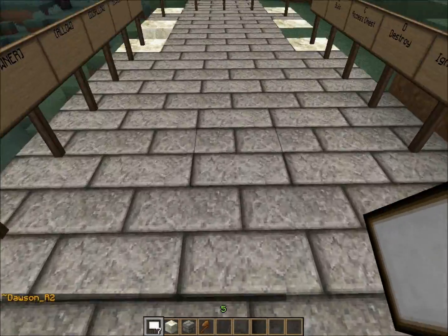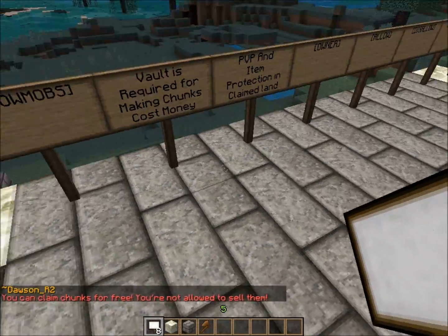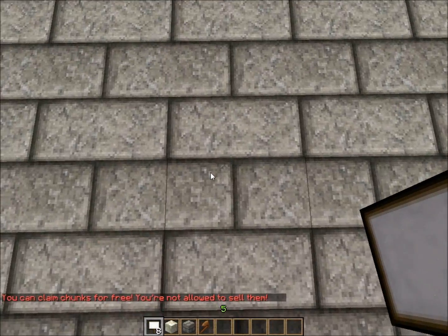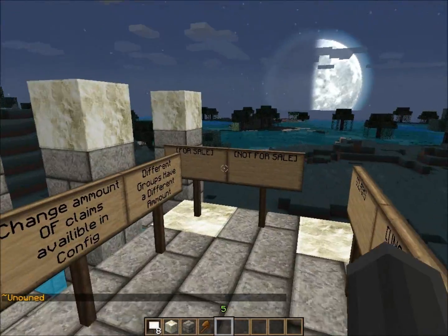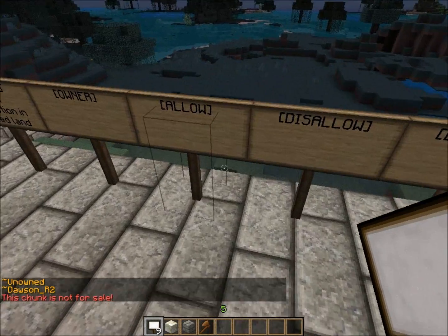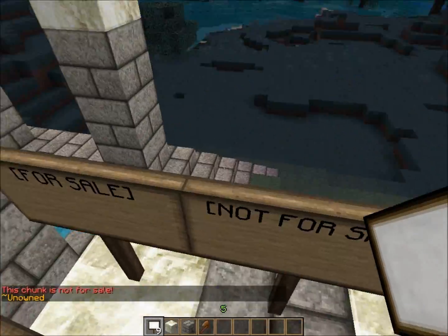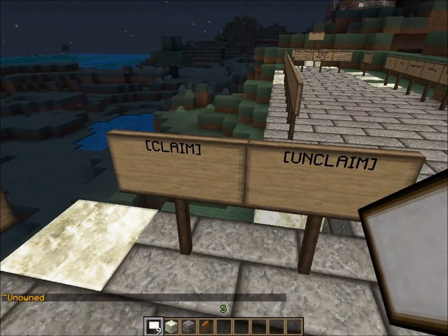Then there are 'for sale' and 'not for sale' signs. I haven't really tested these either. You can claim that chunk for free — you're not allowed to sell them that way. Well, I guess I don't have it enabled, but it allows you to sell chunks. And 'not for sale' — this chunk is not for sale. So that just allows you to make more money — you sell chunks you don't want.